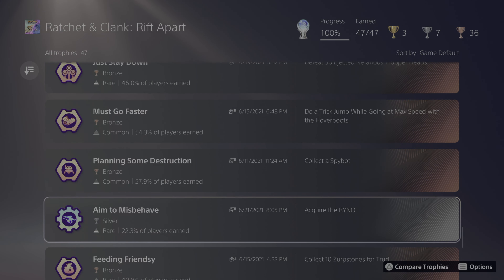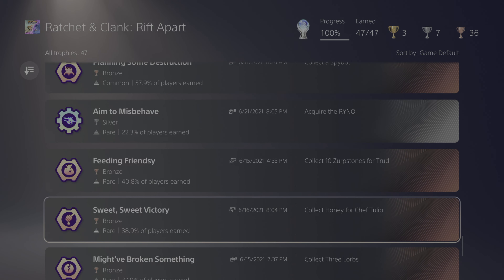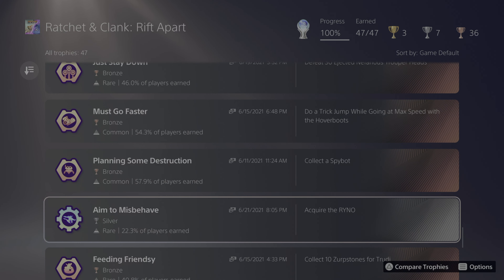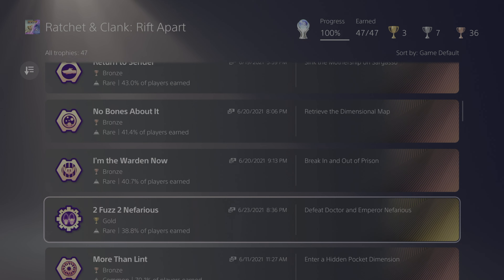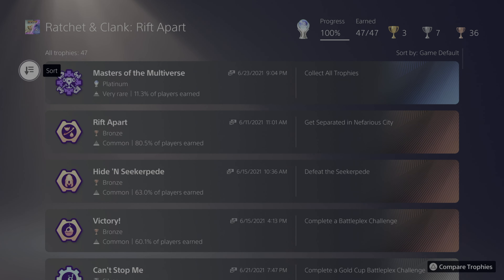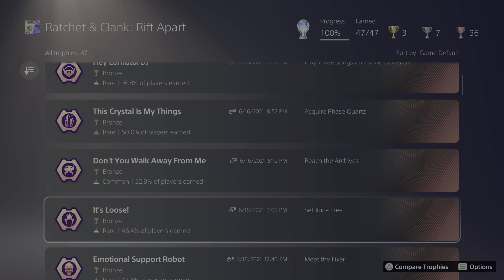Some of the trophies from this game reference other popular media: "Sweet Sweet Victory" could be a reference to the song Sweet Victory by David Esley; "Aim to Misbehave" could be a reference to the speech Malcolm Reynolds gives in Serenity; "Lombax and Chill" is a reference to the Netflix and Chill meme; and "2 Fucks 2 Nefarious" is a reference to the Too Fast Too Furious movies. There are likely a few others left for viewers to find.